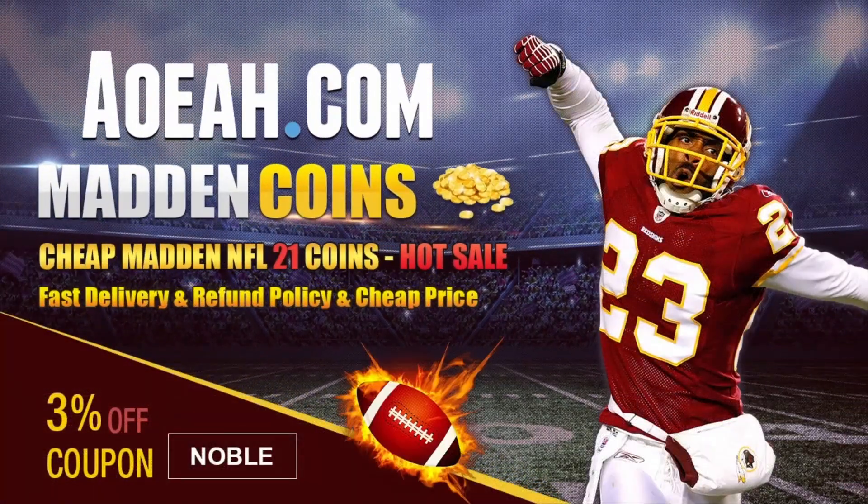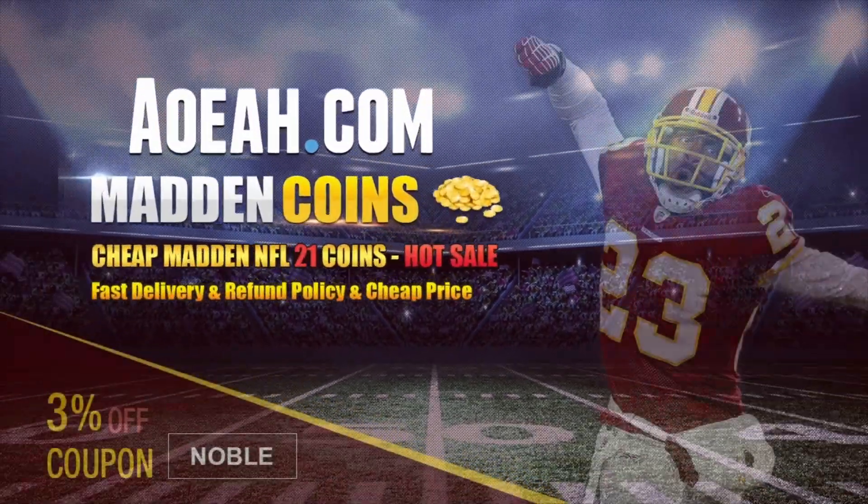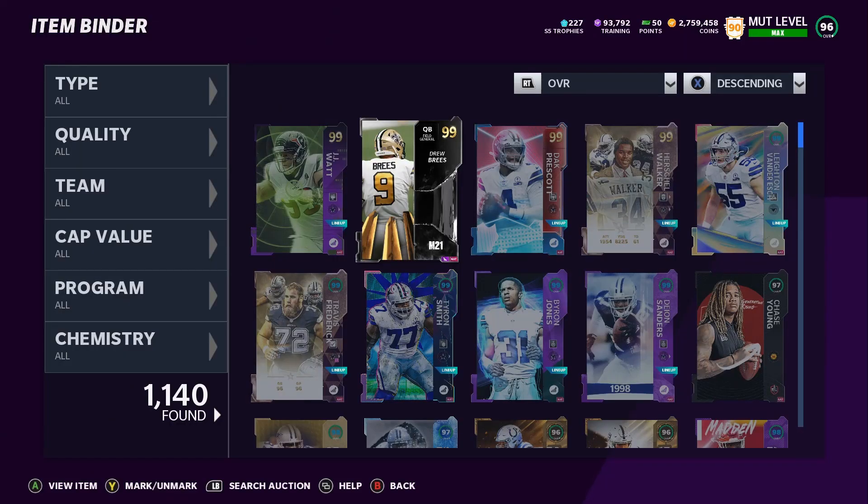For cheap Madden 21 coins, make sure to check out Madden Noble — use code NOBLE for three percent off, link is in the description. What's up, my fellow mad soldiers! What we're going to be doing right now is another Dallas Cowboys theme team update, so without further ado let's get right into it.